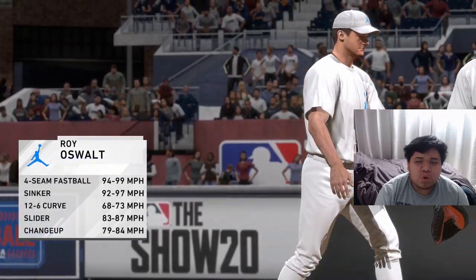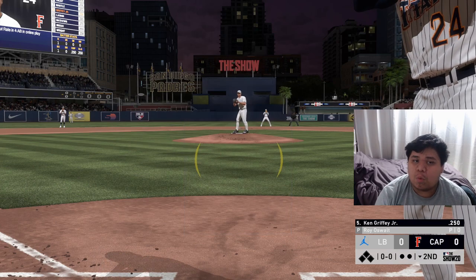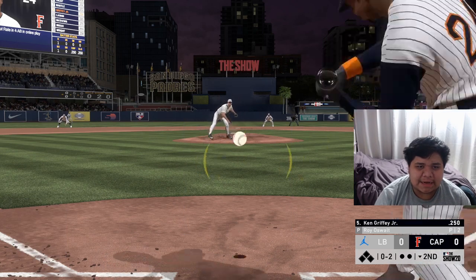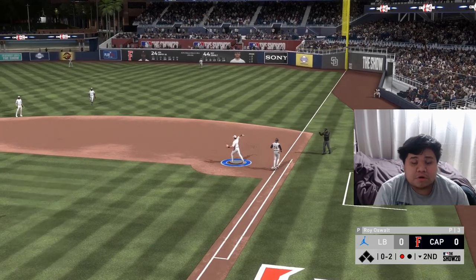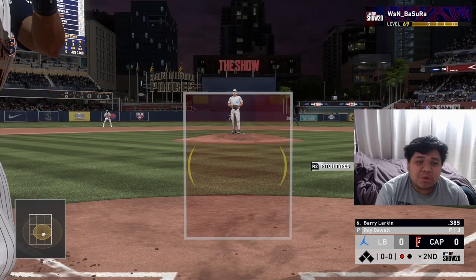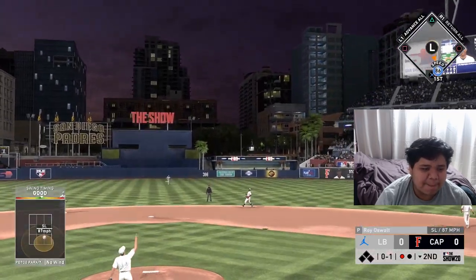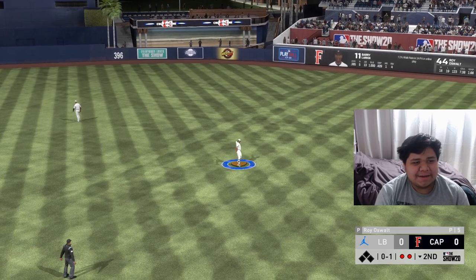He's going to bring in Roy Oswald for the second inning. His starter apparently wasn't even hurt, so I don't know why he took out Tyler Glass. We'll find a way to attack Oswald. Barry Larkin, also making his debut in Ranked Seasons, is up — we get under a slider and it's not good enough for a hit.